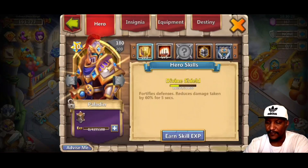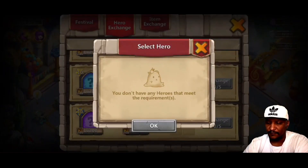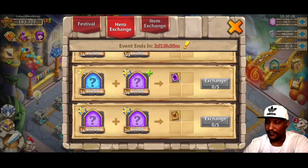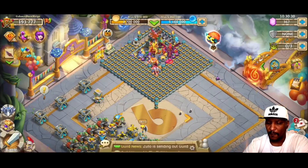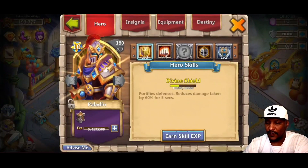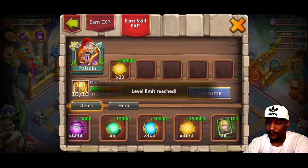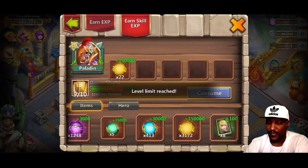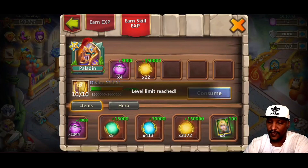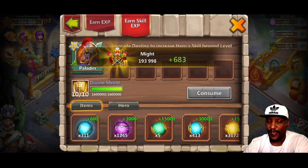There we have them at 10 and we can go take a look. Oh wait — he needed to be at level 10 on his skill as well. Okay, I overlooked that. Let's go back and get this guy leveled up — give him a couple of these. We've got a lot of those resources laying around, so we'll go ahead and do that. All right, so now we have him at 10 on his skill.